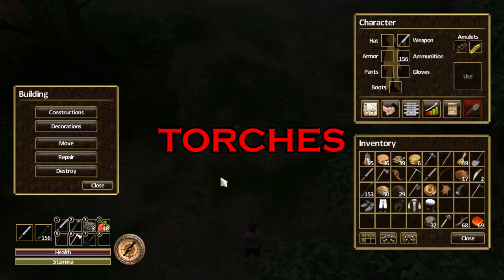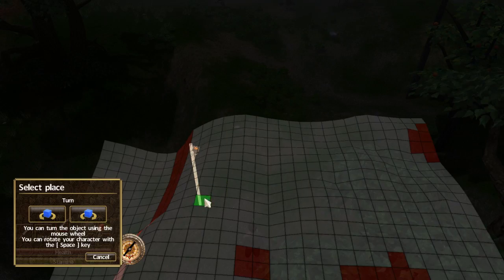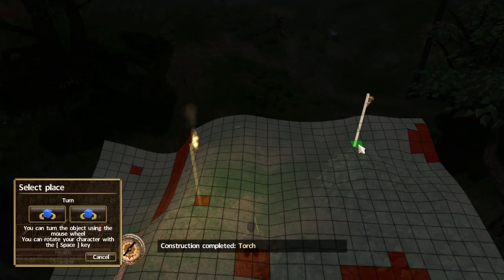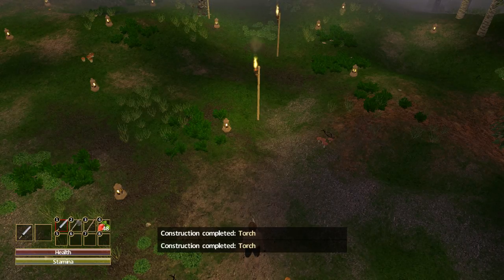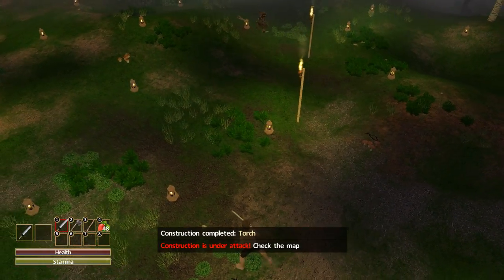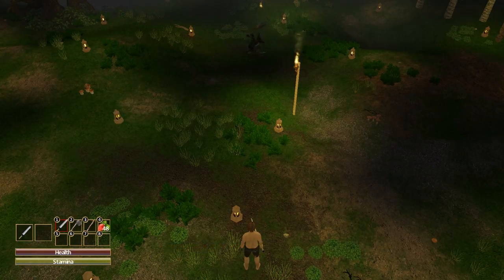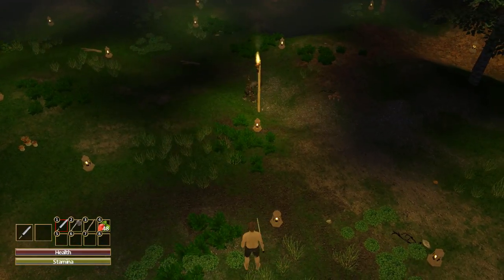If it is dark at night, what you want to do is go to decorations and build yourself torches. Torches are really important as they light up the night. It takes a while to get constructed, but once it's up, it provides a decent amount of light. When you have access to portable lamps, use them instead of torches because torches do get attacked by goblins. As you can see, the goblin is attacking the torch right now, but they cannot attack the portable lamps. Both provide an equally good amount of light, but portable lamps are much better because goblins don't attack them.